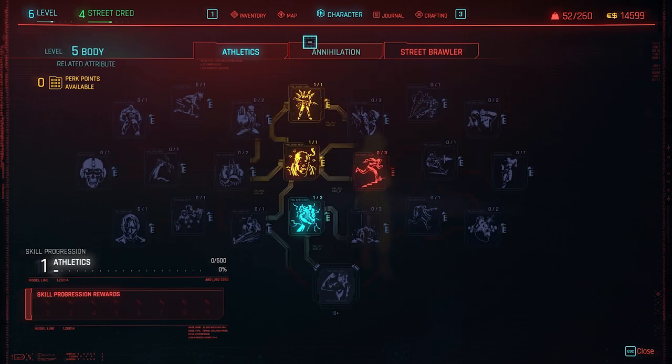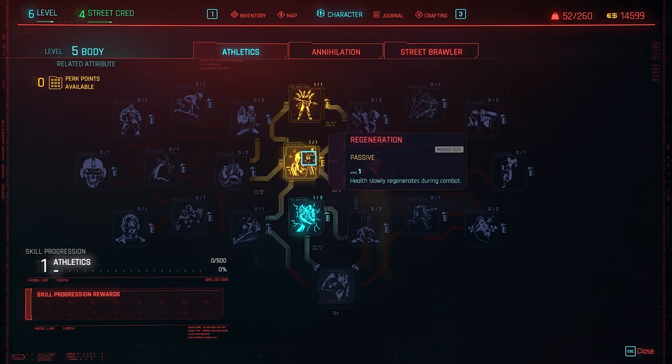The first perks I'm going to talk about are in the Body attribute, in the Athletics tree specifically. There's Pack Mule here that increases your carrying capacity — it's one of the only things that does that, so you don't have to pick it up right away but you'll eventually need it. The best perk in this tree is Regeneration — it's one of the only perks that allows you to heal without spending consumables, so you can hide out during combat and heal yourself at no cost. It's probably one of the most cost-efficient perks in the entire game.